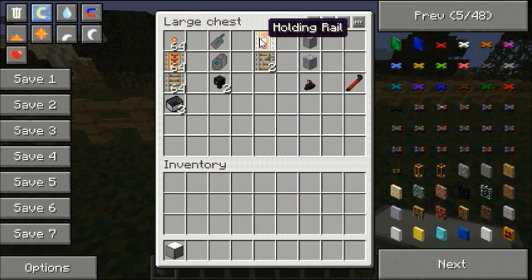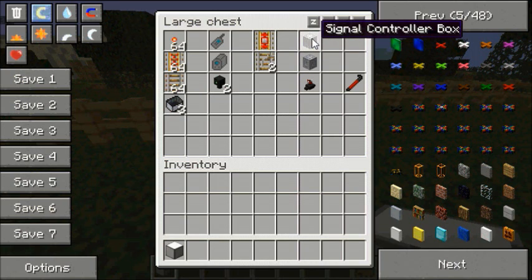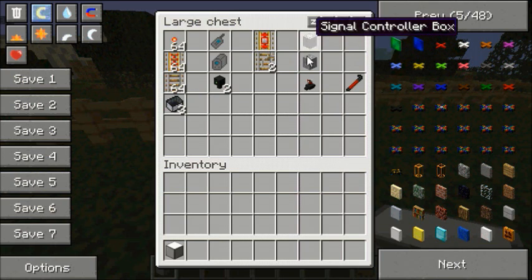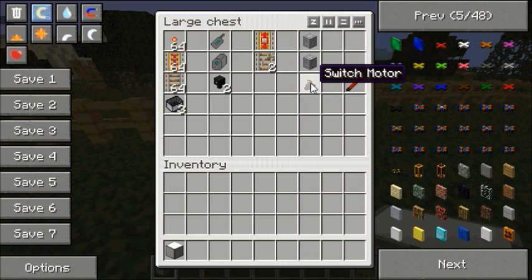I'll tell you what all we need to do in a minute. Then we've got the holding rail and the switch rail, which you saw in the previous video. And then we've got some other bits: the signal controller box, the signal receiver box, the switch motor, and obviously the crowbar, because we're going to need that in most applications of Railcraft.